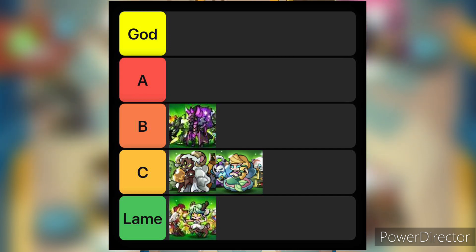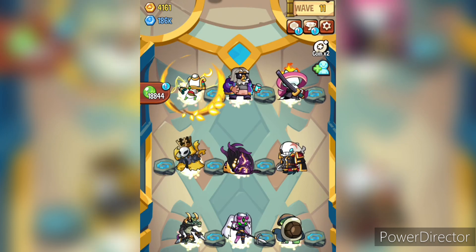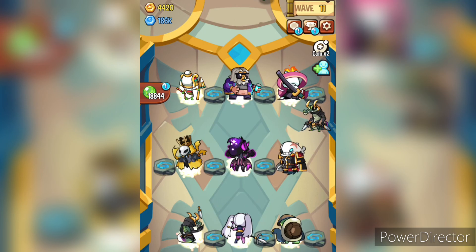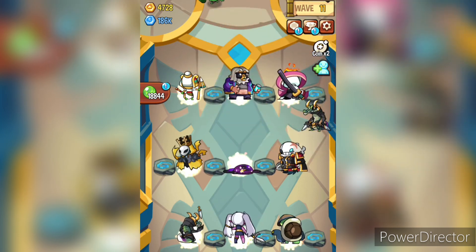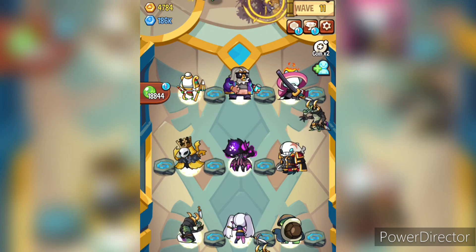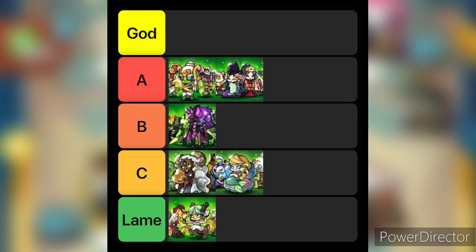Coming to B tier, we have Draconic mythicals. All of these mythicals are elemental, making it the only complete elemental pantheon in the game for now. In addition, they all have really good and strong attacks, so they can really hold their own.